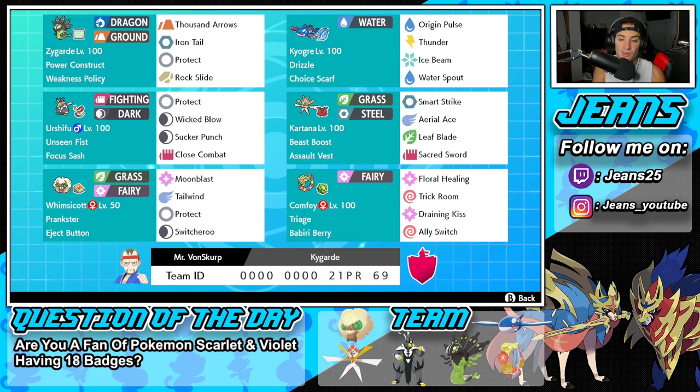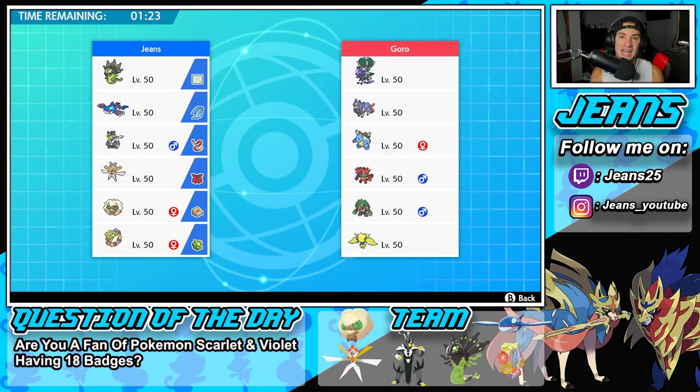If you want to rent this team, the rental code is at the bottom of the screen. Let's hop on that ranked double ladder and get some wins with this Zygarde and Choice Scarf Kyogre Series 14 team. First match coming at you — we're going up against a Shadow Rider Calyrex team with Zacian, Blastoise, Incineroar, Rillaboom, and Regidrago. Hopefully we can grab a win and get started off strong.